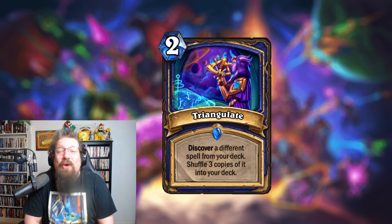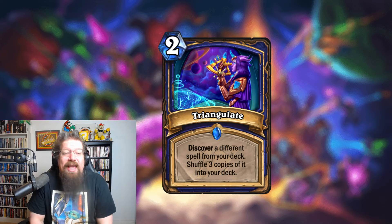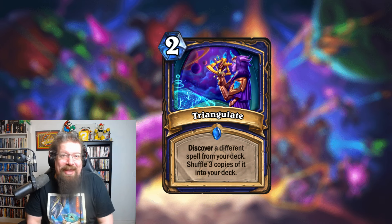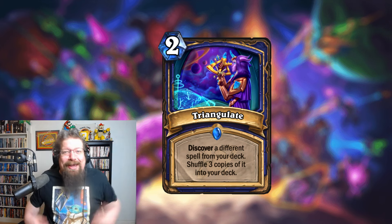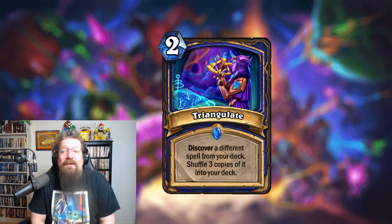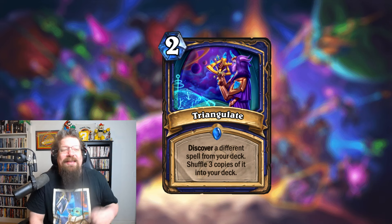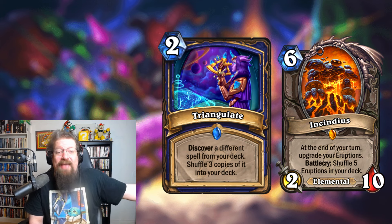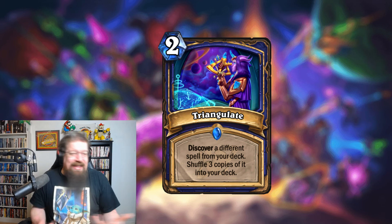Starting off with Triangulate, a new two-mana rare spell with no spell school. This discovers a different spell from your deck — so not itself, but any other spell. It can discover things including plagues from Death Knight if you want to shuffle three copies into your deck, so you can shuffle even more plagues. You can get a ton of value with just more spells that you'd like to get, like Frosty Decor. The idea is these asteroids we'll see in a second, but also Incendious — you can get copies of that card as well. You discover it and I think you get it in your hand, shuffle three copies.